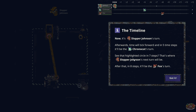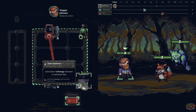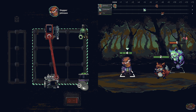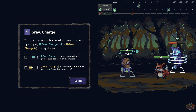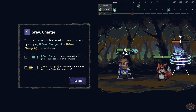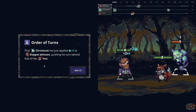Now it's Slobber Johnson's turn. Afterwards, time will tick forward and five time steps will be Chrono Cat's turn — see the highlighted circle in seven steps, that's where Slobber Johnson's next turn will be. After that in eight steps will be Fox's turn. Turns can be moved backwards or forward in time by applying grab charge. A positive charge delays a combatant, pushing them backwards; negative accelerates them.